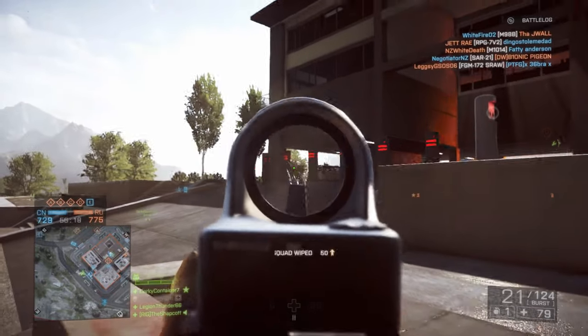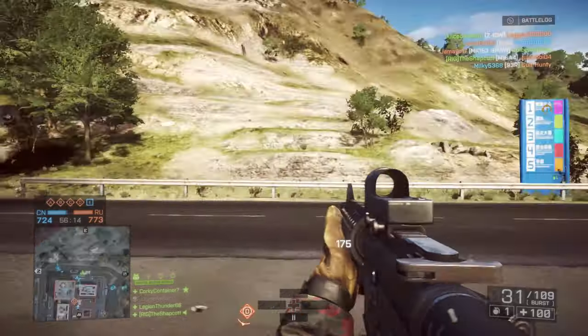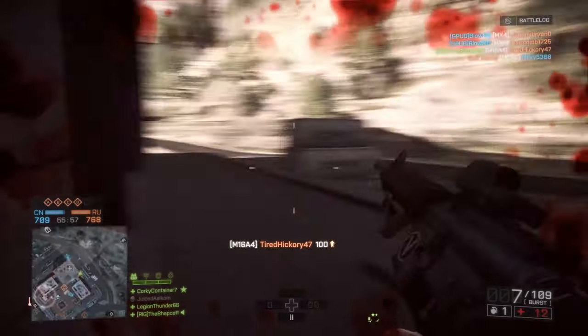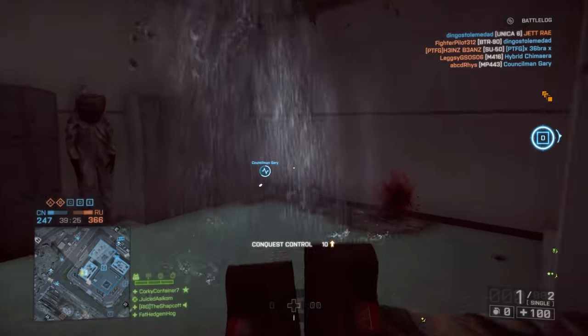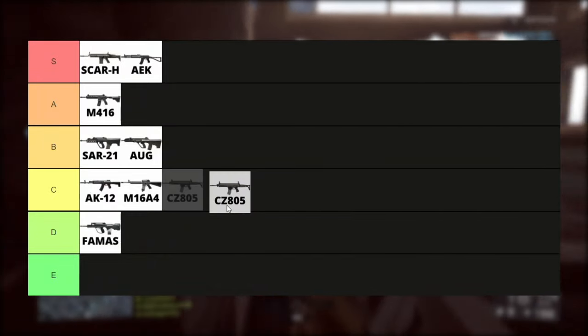DICE couldn't figure out how to nerf the M16A3 from Battlefield 3, so essentially they just made it a burst fire weapon in this game. It has good stats, especially when you learn how to maximise the burst and get a high rate of fire, but I don't like burst fire weapons. Yuck, C tier. The CZ805 is the AUG A3 but without the fun recoil — C tier.